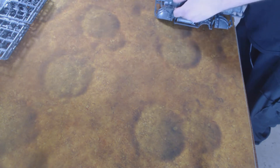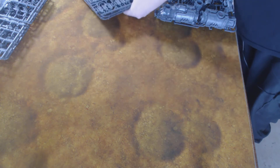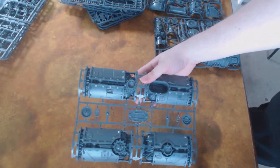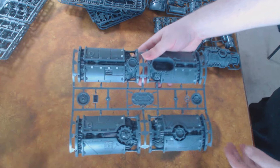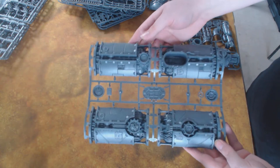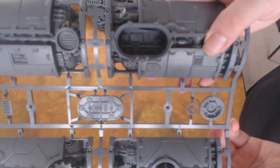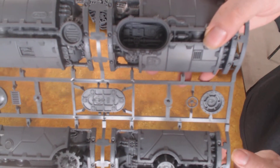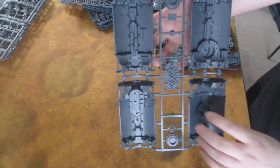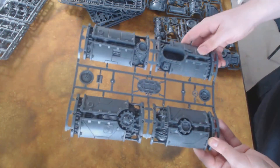Probably the most exciting thing for me in this box — because the rules are really good — but we have the new scenery. This stuff looks awesome. New stuff to play on in 40K. I've got what looks like a silo, and you get interior details in here. These are quite cool interior details. The actual piece is designed so you can't see into it, but you get all these details. You can choose to have the door open or closed, so it's obviously a way in. Quite cool.